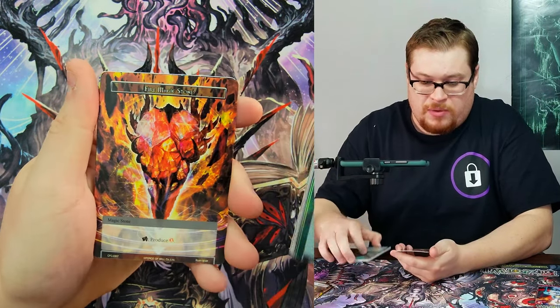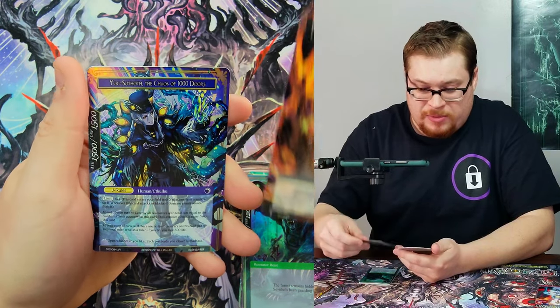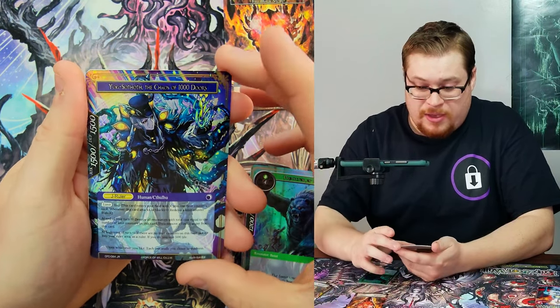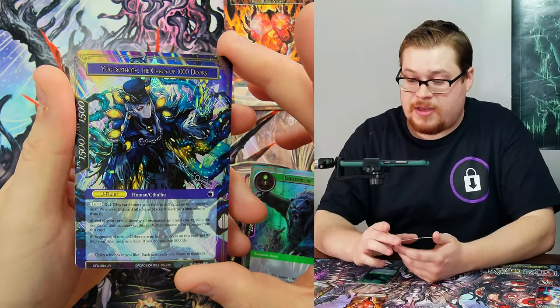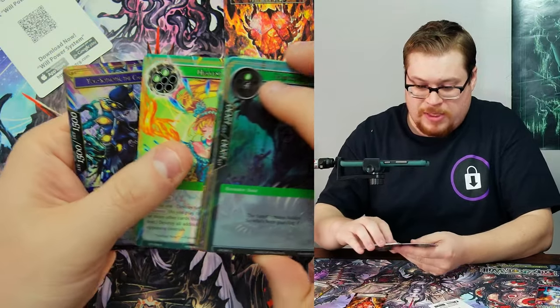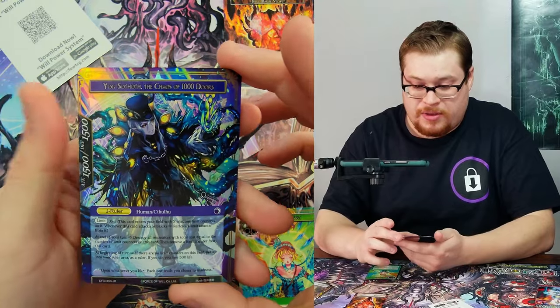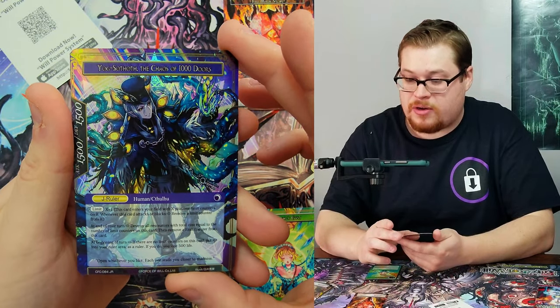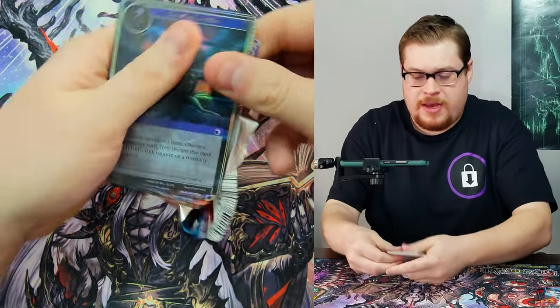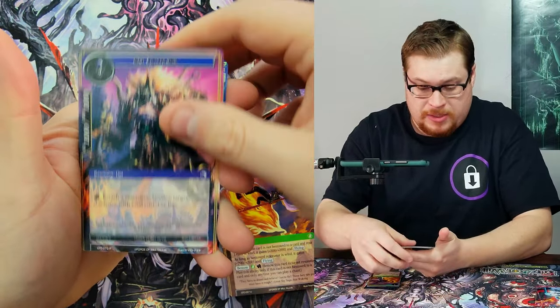These packs like to repeat. I feel like in the pre-release kits you get a lot of doubles. We got Yogsoth, the Chaos of a Thousand Doors, as our nice little J-ruler foil. Heaven's Gust was our first rare, but very nice Yogsoth — he is such a cool character.